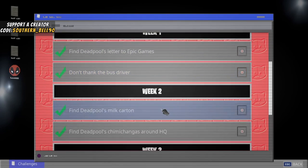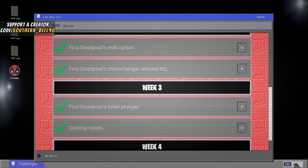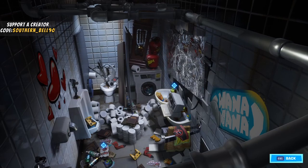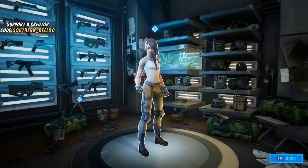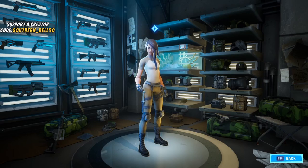Week four: find Deadpool's katanas — he has two. The first katana is right here — kapow! He even threw the controller in the urinal. Then we back out, go to the upgrade vault, and the second katana is right here by this axe, to the left of Maya. And there you have it — you've just completed getting the katanas.